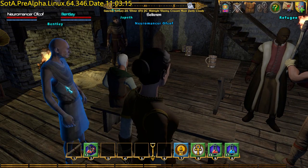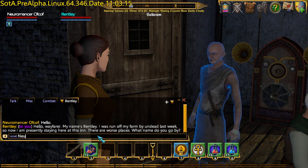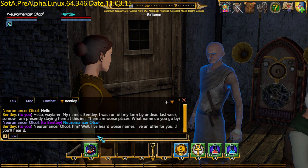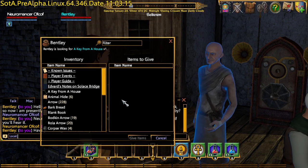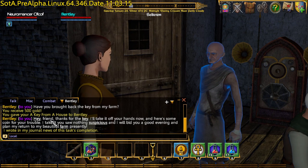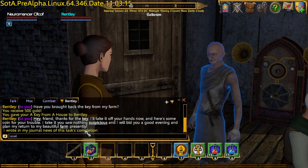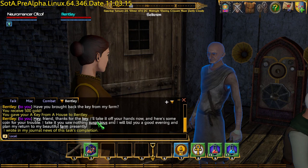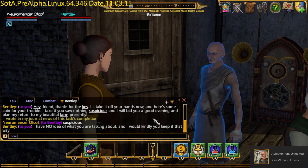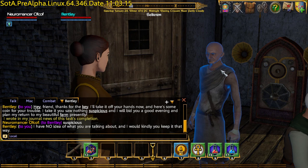Where's that man? There he is. Now he wants to know my name, so it seems like he got his dialogue backwards — he shouldn't have asked me that before. He's got an offer, alright then. So what we want to do is give the key from the house — give items. You receive 500 gold. You gave your key from a house to Bentley. I wrote this in my journal that it needs a task completion. Suspicious — I've no idea what you're talking about. And there goes our achievement. You don't have to click suspicious, you just have to wait — there's a slight delay. So anyway, that was the Key Without a Lock achievement in Shroud of the Avatar.